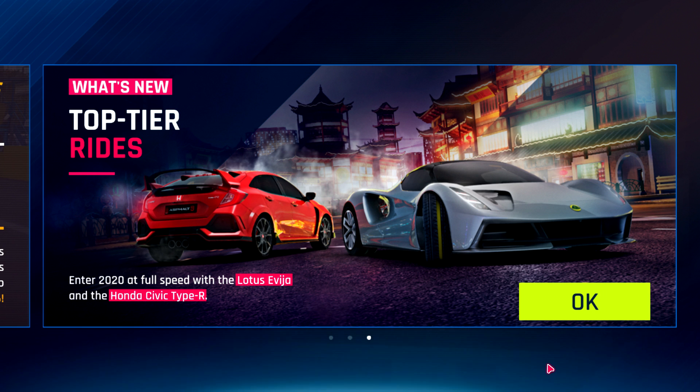We've got two fully new cars in the update: the Lotus Avia and the Honda Civic Type R. So let's take a look at the stats of all of these new cars.